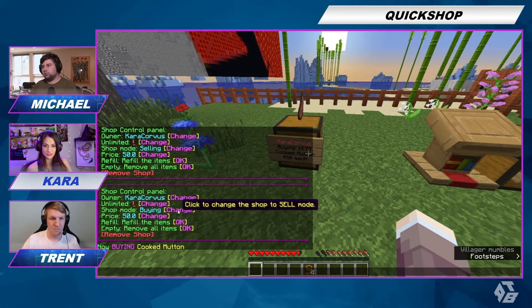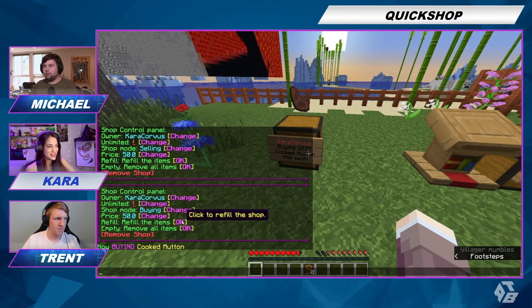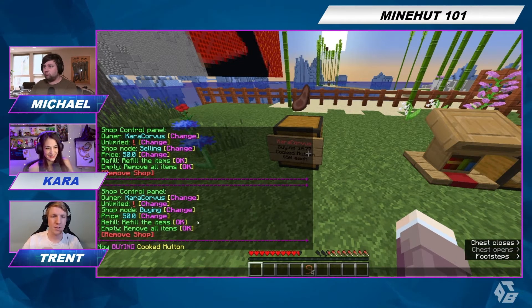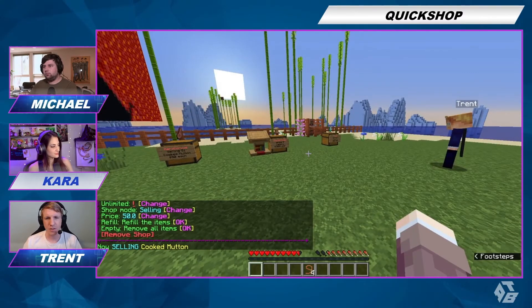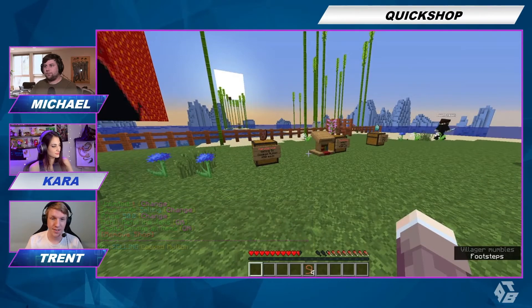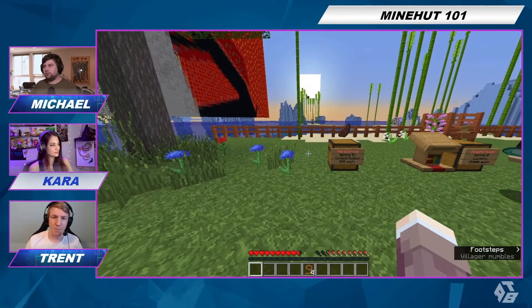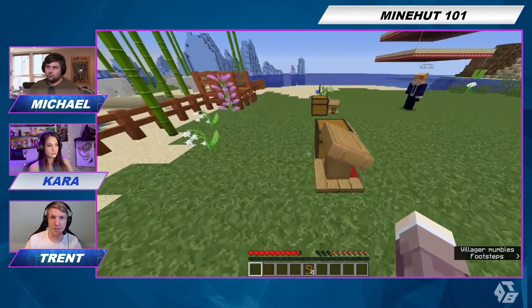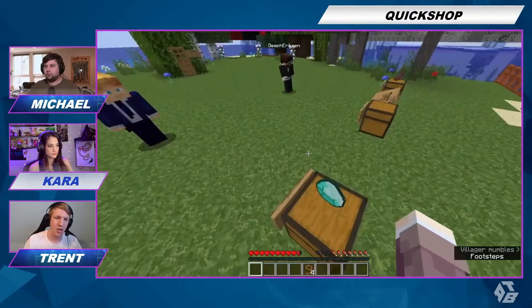So if you just want people to give you some cooked mutton and you just have money in there, you can do that. You can change the price, refill the items, empty all the items — it's a really intuitive UI. This is a very good plugin. It's great if you have a survival server and you want to set up a server shop. You can make it unlimited so you don't actually have to have the stock there. You can let people create their own shops and sell at market rates — like everybody trying to sell their diamonds for the best price. And it tells you in chat when something's sold — you don't even have to be near the shop.